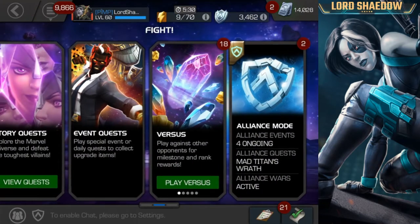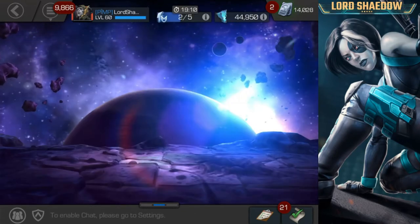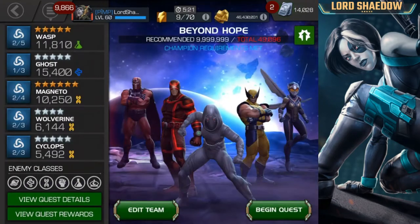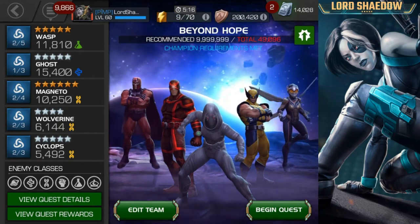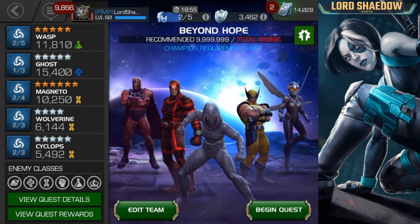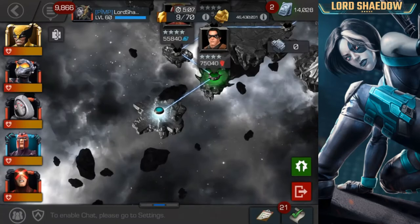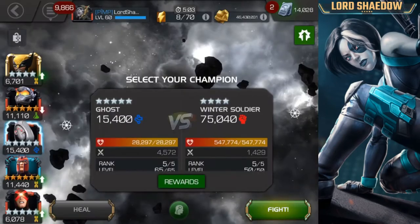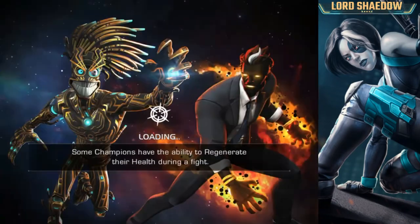Now we're going to head over into Realm of Legends and see what kind of damage Wasp can do. Here's the team I decided to use: Magneto, Wolverine, and Cyclops are there for crit, crit damage, and some attack. Ghost is there for a little safety — when Wasp is below 20% of her health, her counter-sting does not get disabled, so that's a little extra safety.